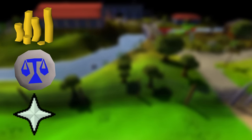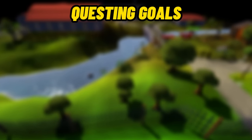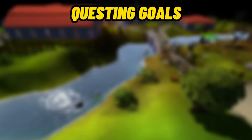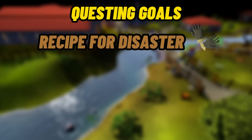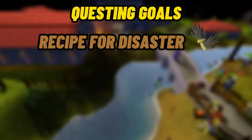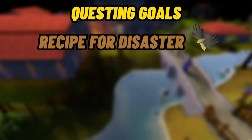Now that you have some cash, some runes, and maybe even 43 prayer, the best thing to do is start questing. Your main long-term questing objective is going to be to complete Recipe for Disaster to unlock Barrows Gloves. There aren't a lot of requirements you'll need before completing that, so don't be too worried — just attain them as you go.